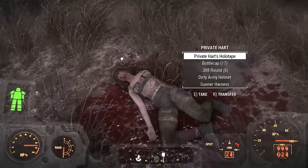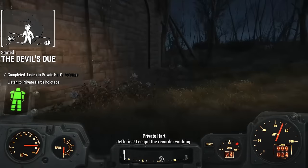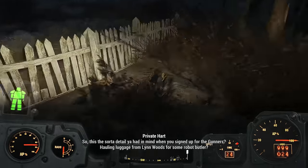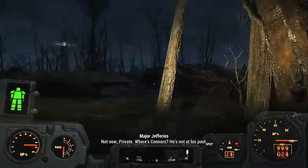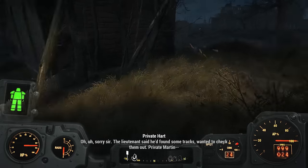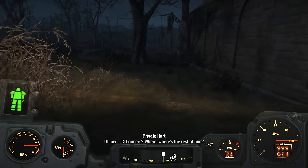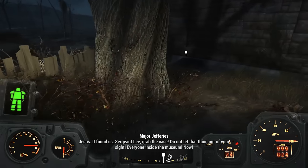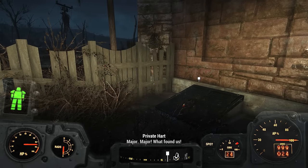Around the corner, we find the corpse of Private Heart. He's dressed like a gunner, and on his body we find Private Heart's holotape. It plays: 'Jefferies! Lee got the recorder working. So this is the sort of detail you had in mind when you signed up for the gunners? Hauling luggage from Lynn Woods for some robot butler? What was his name — Wellington? Wellingham? Not now, Private. Where's Connors? He's not at his post. The lieutenant said he found some tracks. What the hell is that? Oh my... Connors! Where's the rest of him? Jesus! Albus! Sergeant Lee, grab the case! Do not let that thing out of your sight! Everyone inside the museum, now! Major! Major, what found us?'